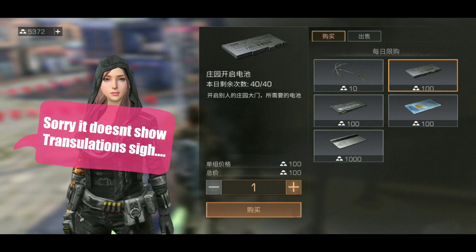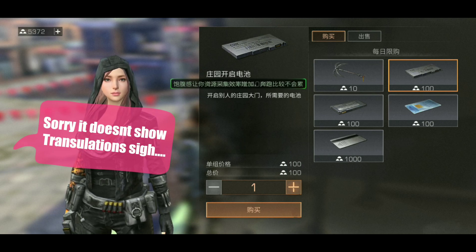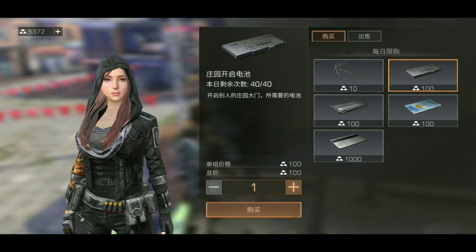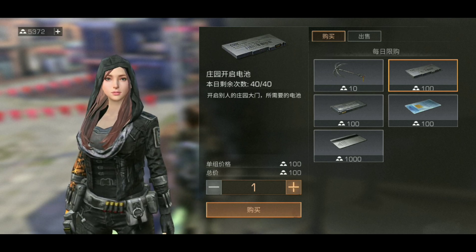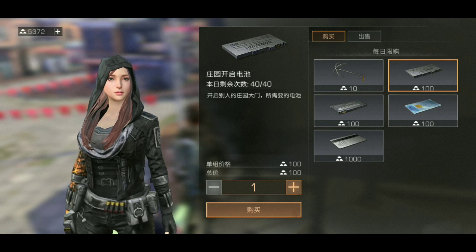People get this confused — they think going into a base opens doors. The reason I've got wardrobes in front of mine is because it doesn't count as a door, so they can't use this item on it. It only opens the front gate, it doesn't open your interior doors.